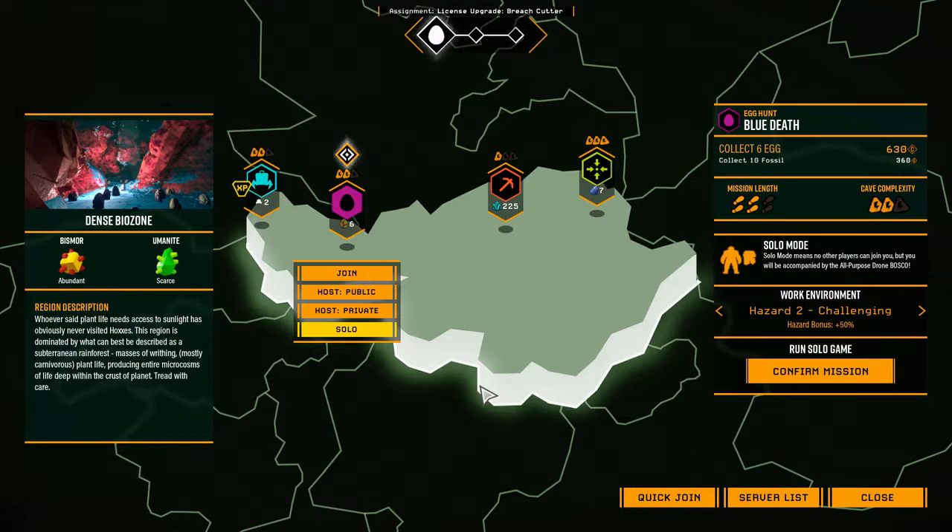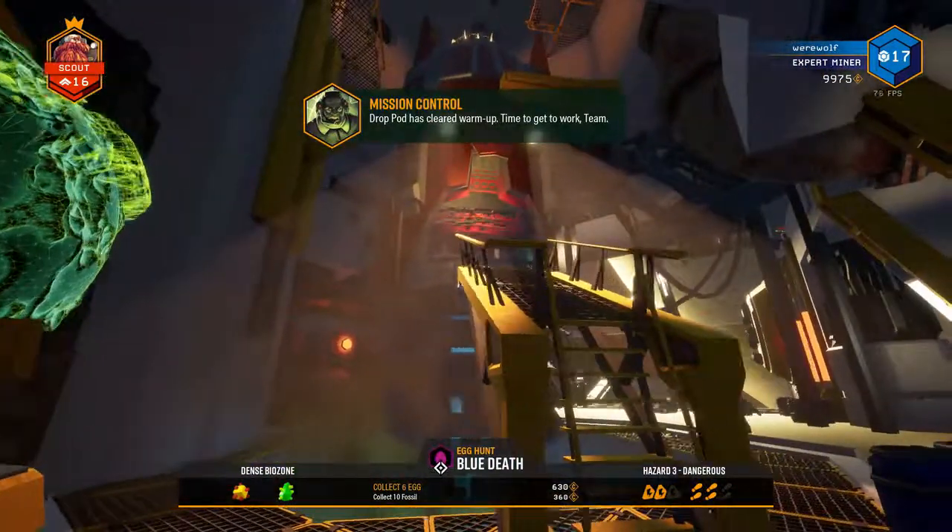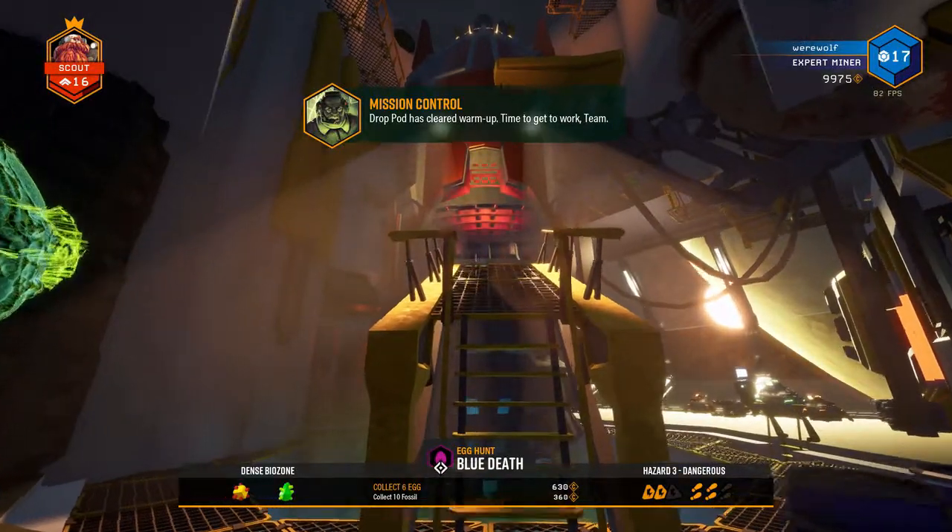Once we click on a mission, it shows what you need to do and gives you a chance to change the hazard rating, which is what makes your game more difficult. Hazard rating 2 is the standard, and as you can see your bonus for completing the mission changes with difficulty — different difficulties, more bonus. I haven't unlocked Hazard Level 5 yet; that's something we'll need to do in one of our missions. For now we'll select Hazard 3 and click Confirm Mission, and now the drop pod is ready.